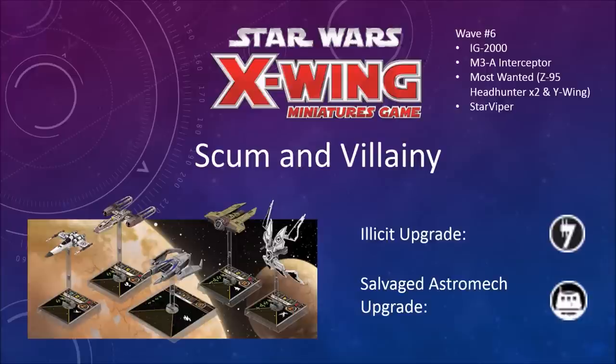Star Wars X-Wing Miniatures game — Scum and Villainy, a third faction and part of Wave 6. You've got the IG-2000, M3-A Interceptor, Most Wanted — which is a Z-95 Headhunter x2 and a Y-Wing — and a StarViper expansion. One thing to note about this new faction: they have some different upgrade icons. The illicit upgrade icon looks like a number 7, and it allows those upgrades to be unique to them so rebels and imperials can't use them. The salvaged astromech upgrade is also unique to the Scum and Villainy faction, so rebels and imperials can't use the R2s that come with this faction.